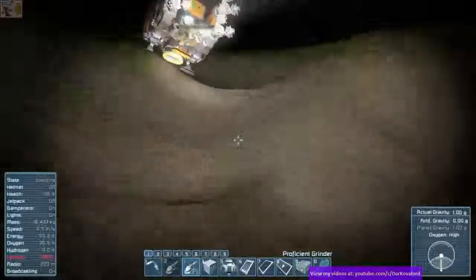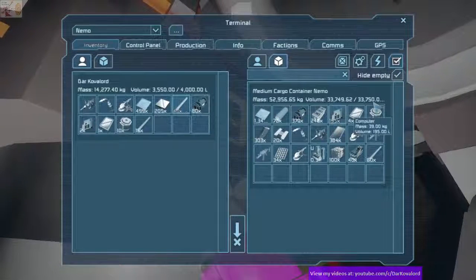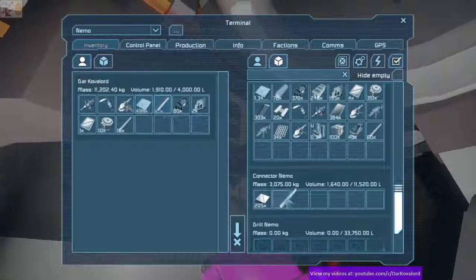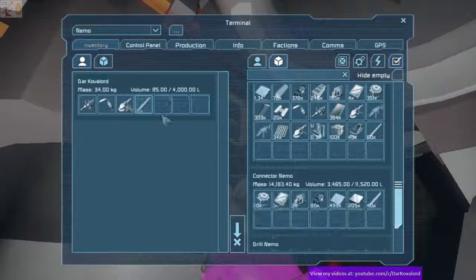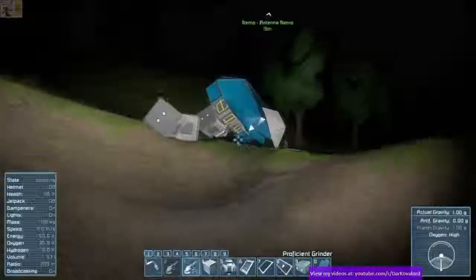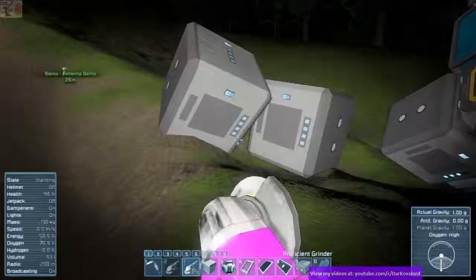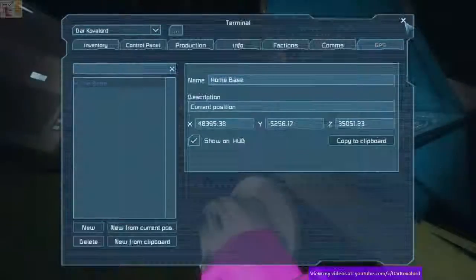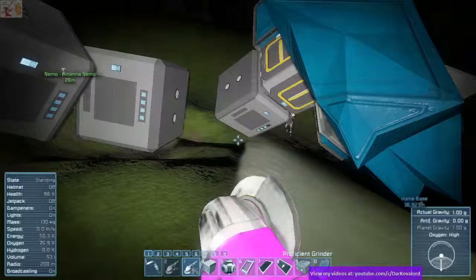I'm full. Try hide empty and just start double-clicking from your inventory to move everything. Actually the container is full — connector it is. I'm going to use the other connector. So how did you want to move these batteries back to base — merge them? We could. Actually do we even need them anymore? Not really. We are 36, closer to 37k away from base. Should we actually build an antenna over here, and move one of these batteries?